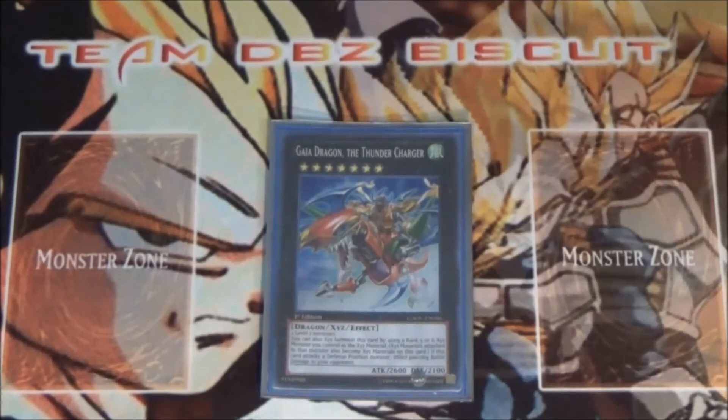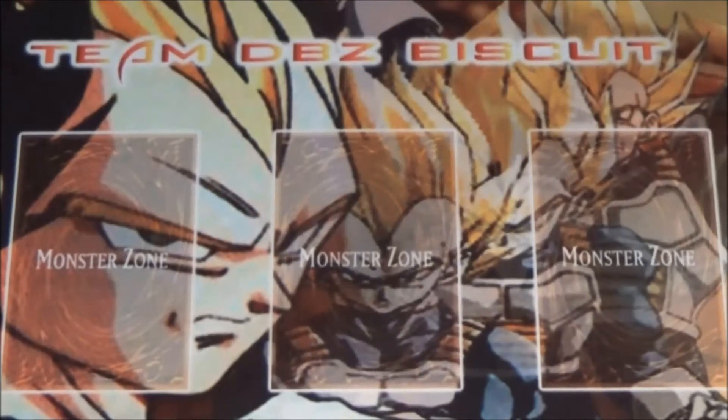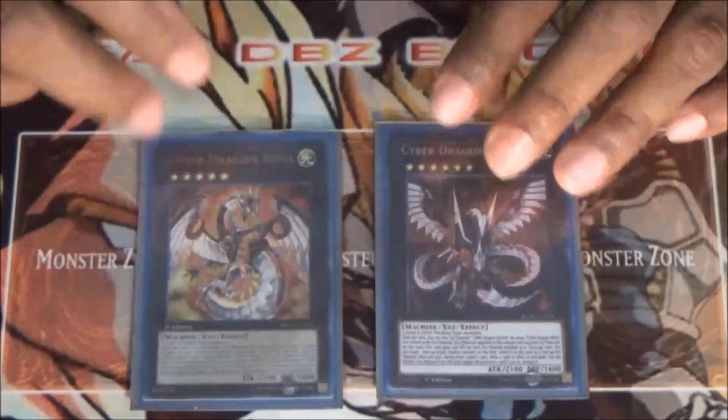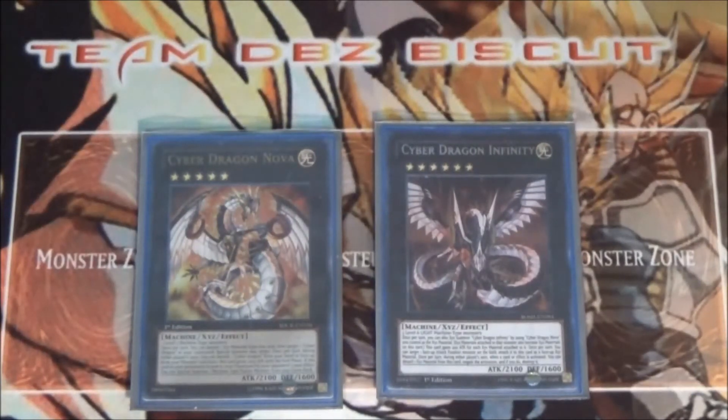For our extra deck, we're running one Gaia Dragon the Thunder Charger. We have a few Rank 5s, so after you use those effects, overlay into Gaia Charger and get some trample damage. We're still running the Cyber Dragon combo with Cyber Dragon Nova and one Cyber Dragon Infinity — an easy combo to get Infinity on board and hopefully get a Dragon on board alongside it.